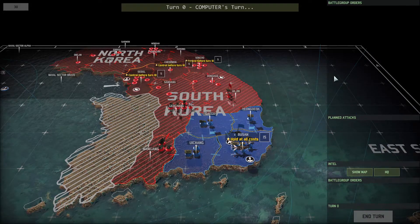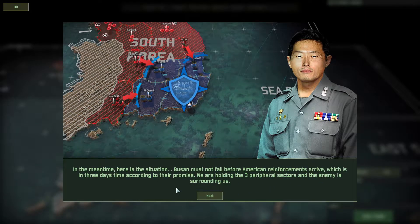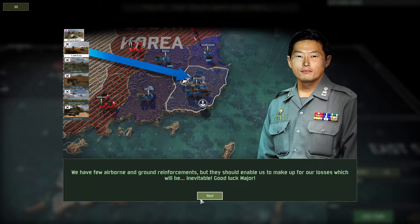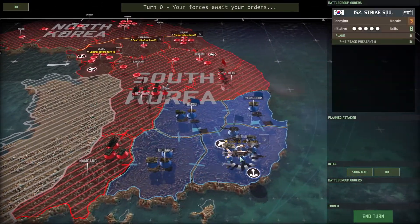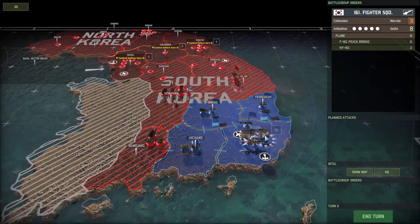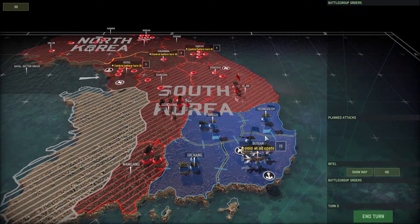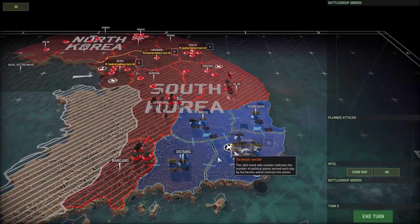Waiting for the computer's turn to end. The American headquarters has been contacted — they should be getting information on their objectives shortly. Busan must not fall before Marine reinforcements arrive in three days. We are holding three particular sectors surrounding us; we have a few airborne units available. So this is the Busan Pocket 1987. The general intention with this campaign is that it's kind of a tutorial campaign — one of the easiest, quote unquote, campaigns in the game. But this game is far from easy, at least if you're not prepared.